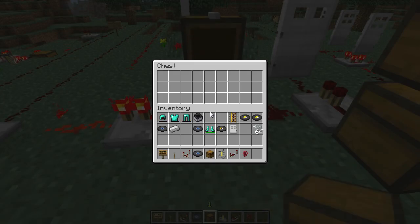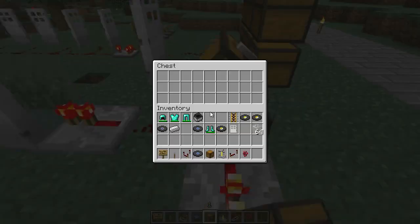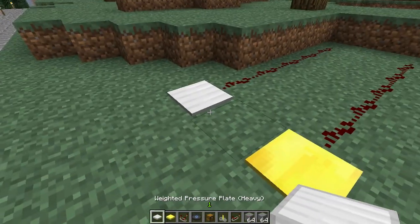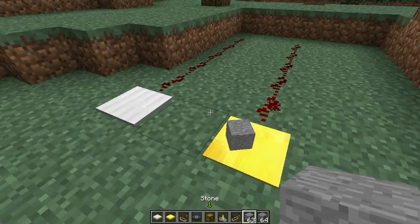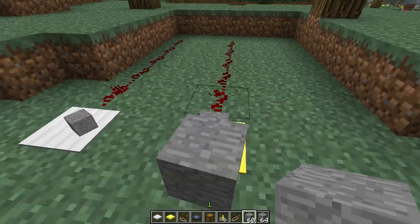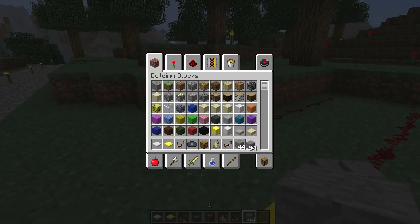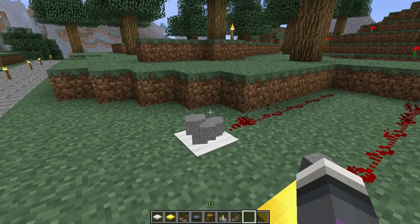A new block called the trap chest has been added to the game, which gives a small redstone signal when opened. Weighted pressure plates have also been added in two variants: one using gold and one using iron. The gold pressure plate takes 60 items to be fully charged, while the iron takes around 600.